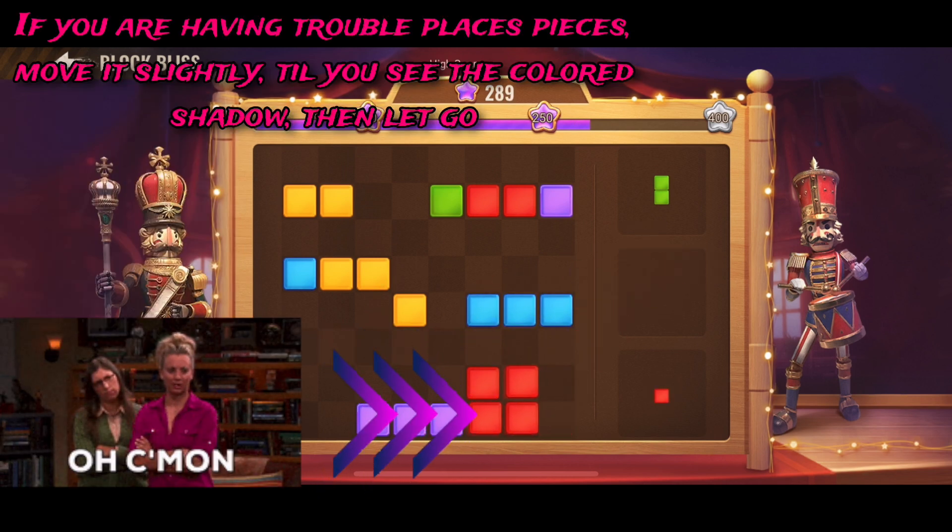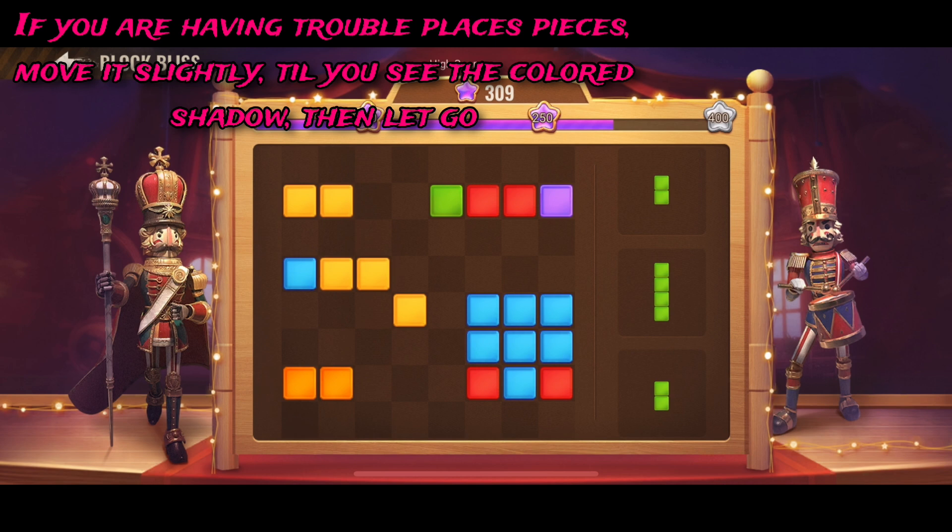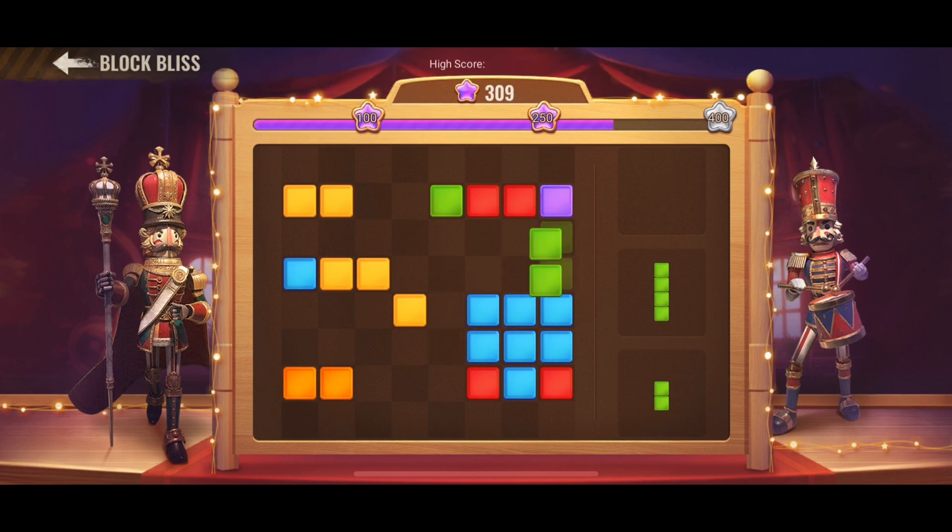Right here, if you're having trouble placing the pieces, move it ever so slightly and you'll see the colored shadow behind it. Once you see the shadow, that's when you can release the piece and it will stay.